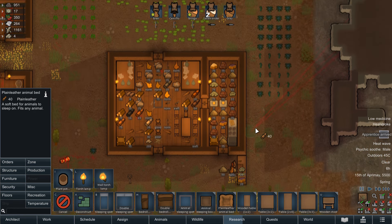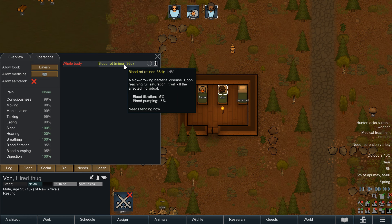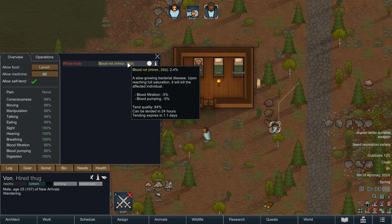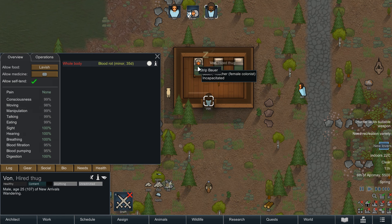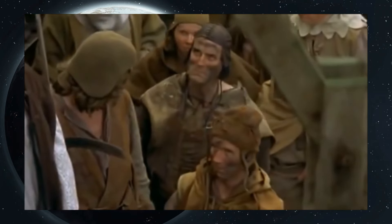Two new diseases are included with Royalty. As they typically come into play with some of the new quests, you're more likely to find visitors appearing with them. They are Bloodrot and Paralytic Abasia. Bloodrot simply requires tending every so often to keep the severity down — bad tends let it rise, good tends push it down. Paralytic Abasia strips a pawn of all movement, making them bedbound but not unconscious, so they still appreciate conversation whilst recovering. Abasia typically has an extremely long recovery time but can be removed instantly at the cost of 10 Glitterworld medicine, and also has a very small daily chance to simply disappear on its own.